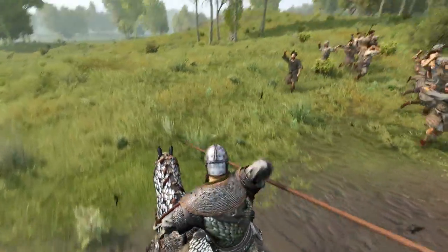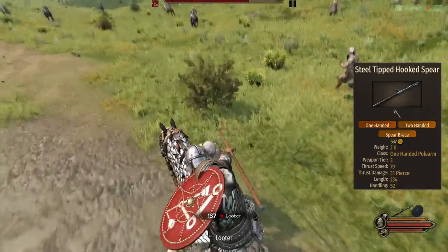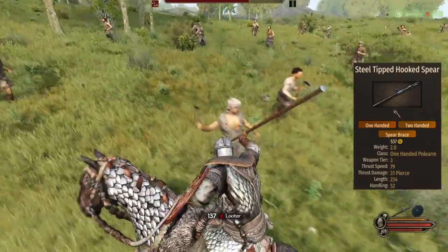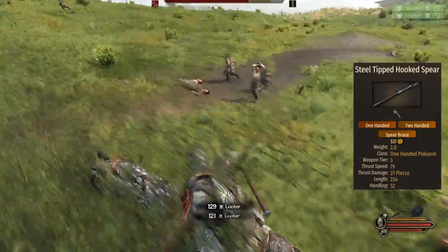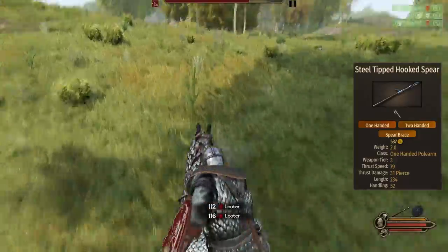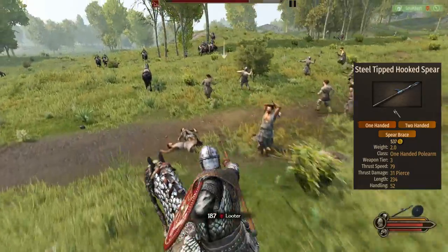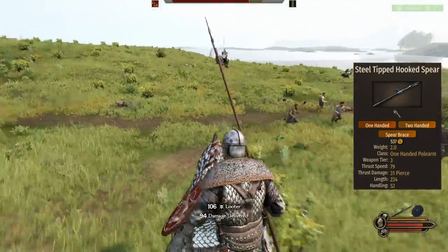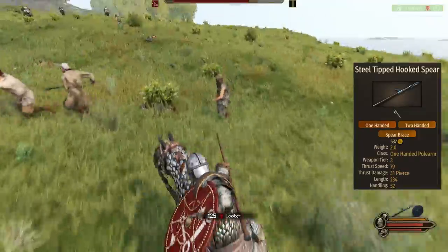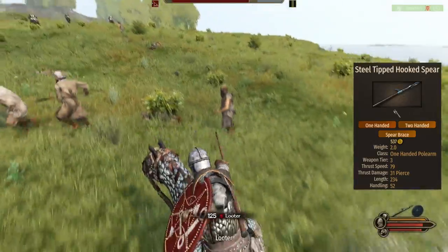The main weapon of the Horseman is the steel-tipped hooked spear. It has 79 thrust speed, making it the lowest spear out of all cavalry units — this is quite bad since the faster the spear, the more accurate the AI tends to be. The length is 235, honestly way too long for the AI, and it's in fact the longest spear out of all cavalry units. The base damage is 31, lowest out of all cavalry.